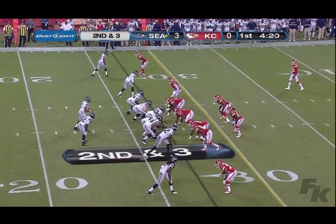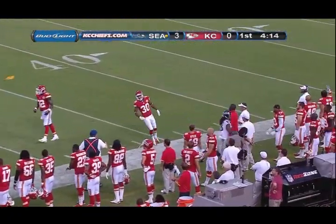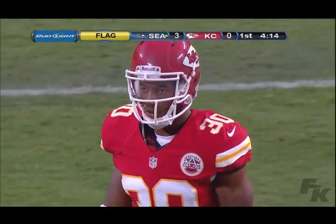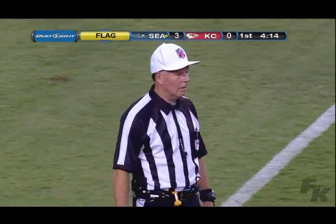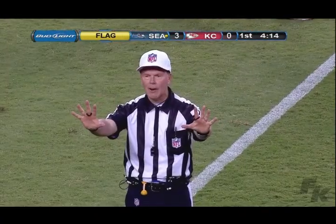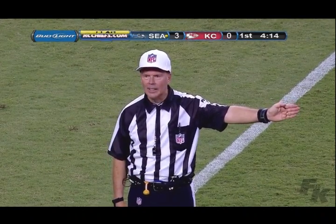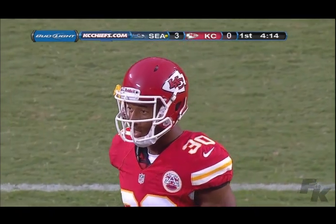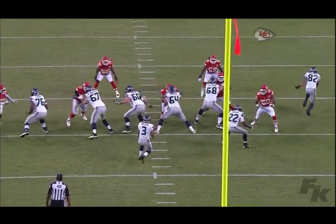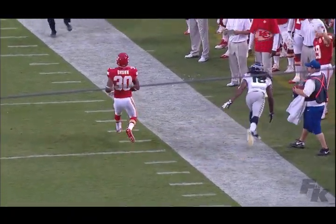Second and three for Russell Wilson, standing on the right hash mark. Shotgun — blitz coming, gets it away, throws near side down the sidelines, intended for Sidney Rice. A late flag comes in on Brown, who was on the coverage. As he was edging Sidney Rice toward the sidelines, we're going to see a pass interference call. Jaleel Brown looked up, saw who he was running with, and thought he'd rather get a penalty than get beat for a touchdown. Spot foul, automatic first down — picks up 18 yards.